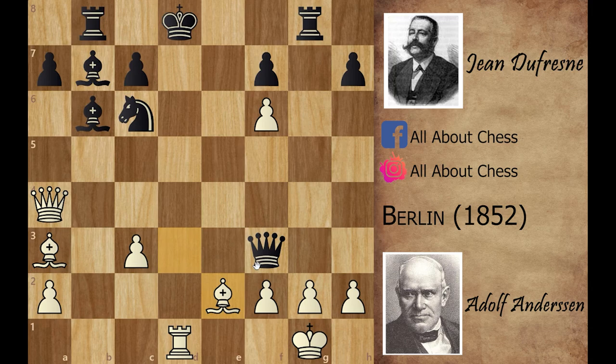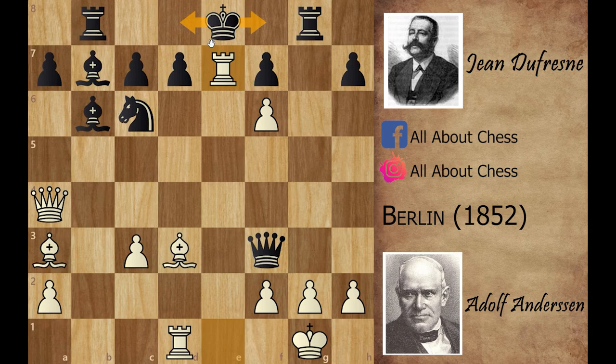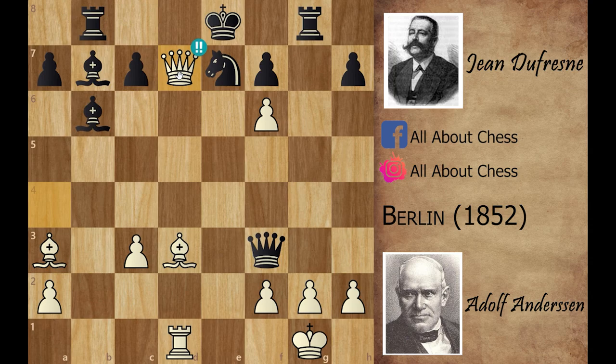Black king is forced to capture: king captures on d8, and after bishop to e2 check white is winning due to massive material advantage. So king to f8 and king to d8 don't work. Black played knight captures on e7, but this still doesn't save the game — there is a forced checkmate in four moves. Stop the video and try to find the winning move for Andersen.